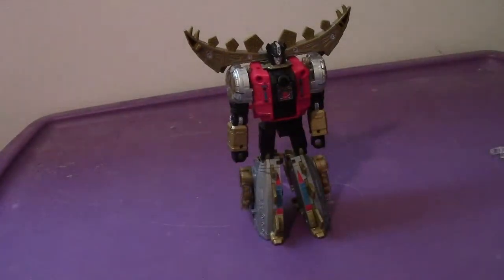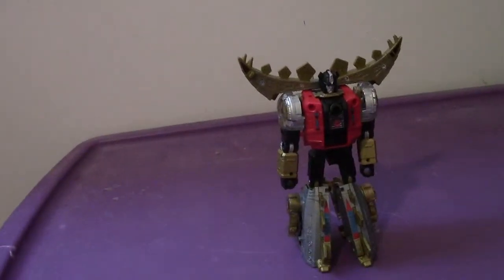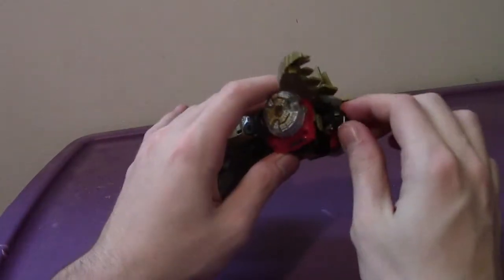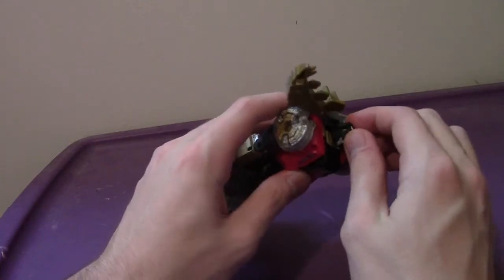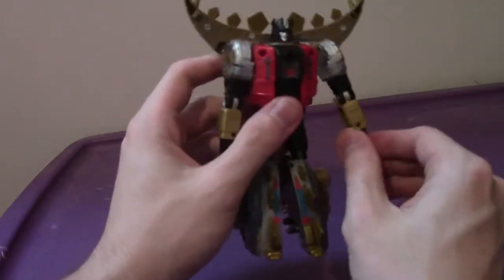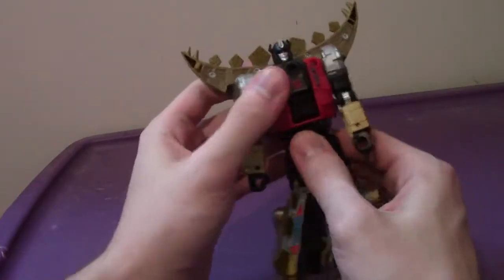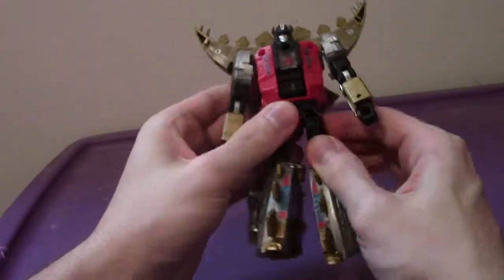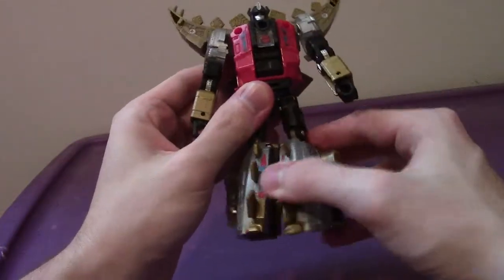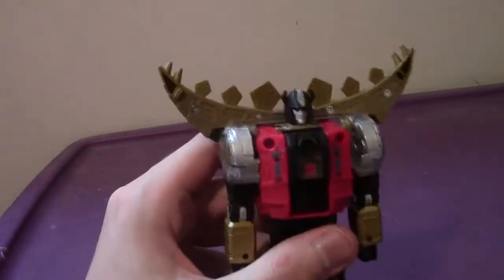There you have Snarl in his robot mode. Looks pretty dynamic and very imposing. Articulation-wise, his head goes full 360, up and down, side to side. The arms go full 360, out to the side, with elbow bend and rotation. He has wrist bend as well. He does have waist rotation, which is pretty cool. The blades go forward, back, and out to the side, with knee bend and rotation. There's really no feet articulation — they're just bolted in there.